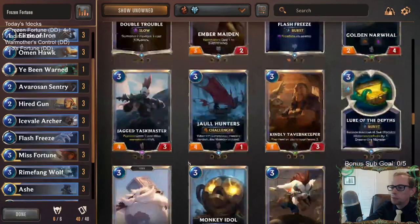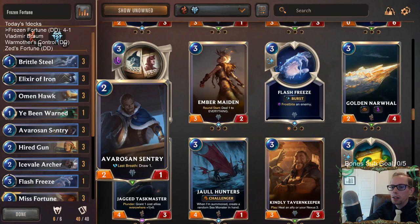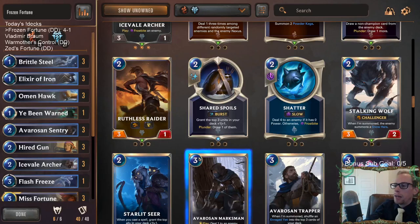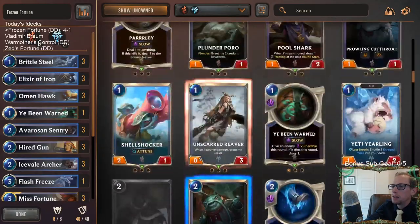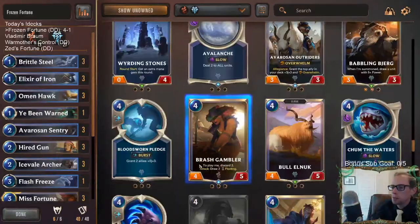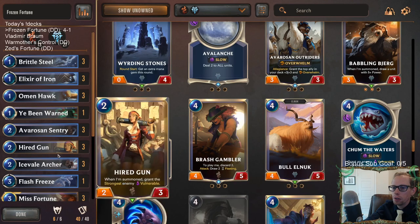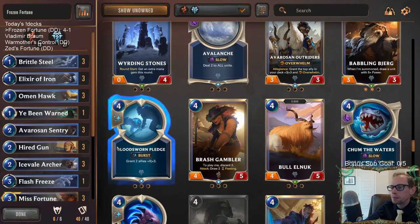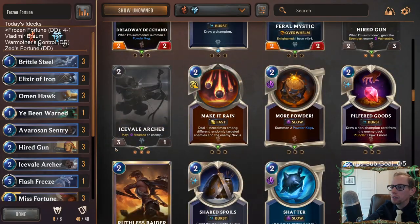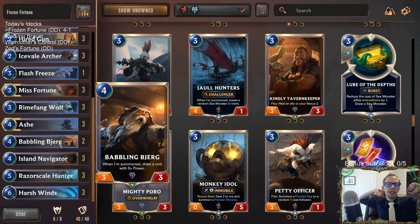Everything went pretty well besides that. My other least favorite card in the deck is probably Avarozen Sentry. But it's like a two-mana card that you always like playing on turn two, where Hired Gun and Icefield Archer you don't always love playing on turn two. I don't think there's a better two-mana card to put there, so it should probably be in there — it's just my least favorite because it's not a big threat as a 2/1 and it's easy to kill.